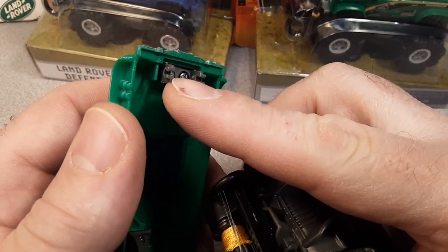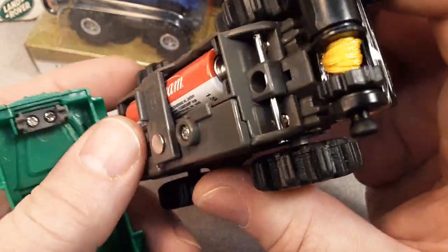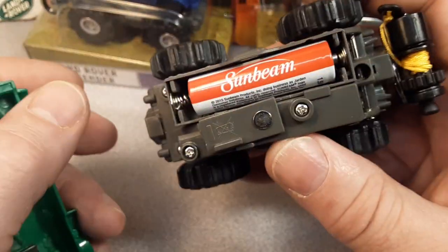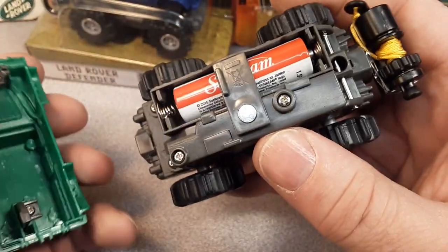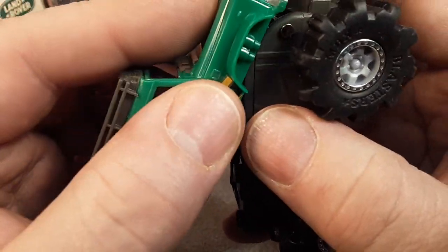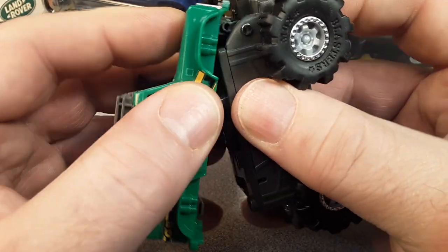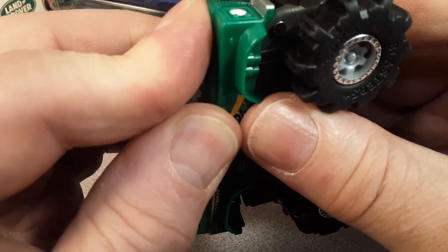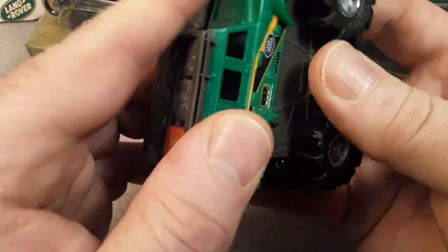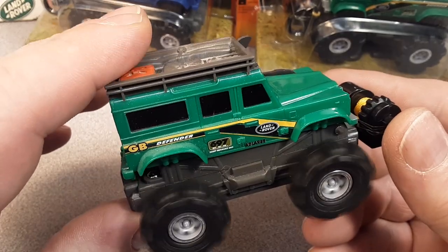There are C-clips there that clip onto this metal rod up front. You just take this and you swing it aside, then you take the battery out, put that on there like that. Then you can just go ahead and clip that baby right back on that metal rod. So that's how she would go right there.